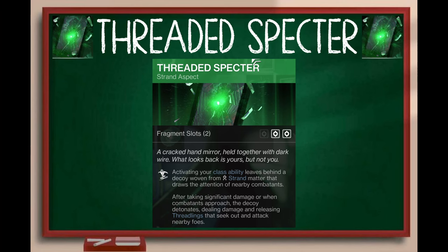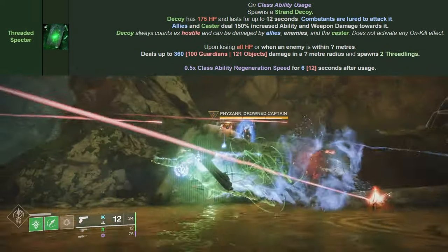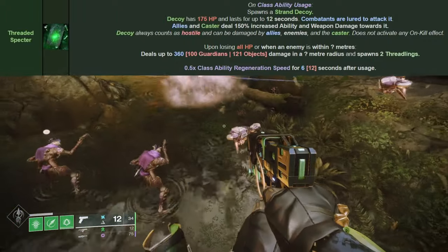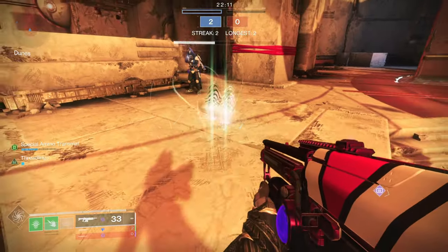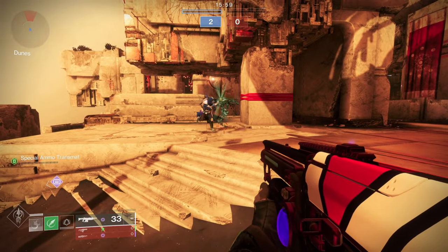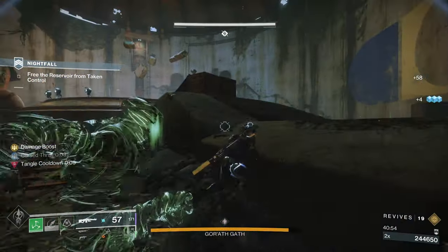The next aspect is Threaded Spectre. Activating your class ability leaves behind a decoy woven from strand matter that draws the attention of nearby combatants. After taking significant damage or when combatants approach, the decoy detonates dealing damage and releasing Threadlings that seek out and attack nearby foes. The compendium tells us it has 175 HP in PvP, lasts for 12 seconds, and it pings the minimap in PvP. It will explode and deal damage and spawn 2 Threadlings. These are pretty obnoxious in PvP, and they give the same class ability reduction as Ensnaring Slam.